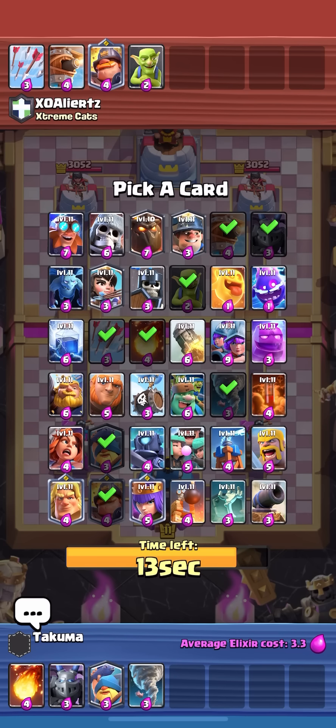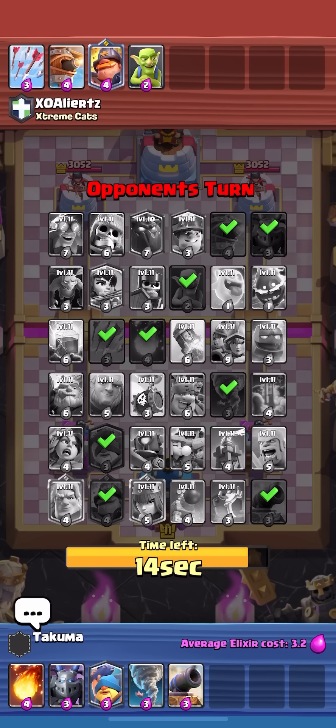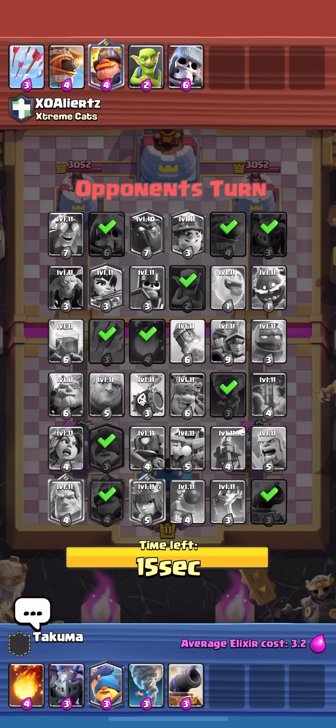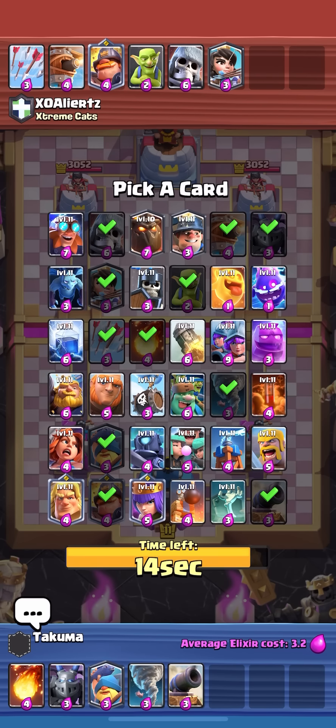I want archer queen but at the same time I might play e-giant, so I'm gonna take the tornado — it's really good and works with both. Then I'll take cannon no matter what he takes, just so he can't have it for my RG or e-giant. Cannon would be solid regardless because for whatever win conditions he could take — mighty miner, skelly barrel — cannon is just solid. Cannon's also good versus mighty miner. He goes for princess; I don't have much for it but princess isn't that threatening.